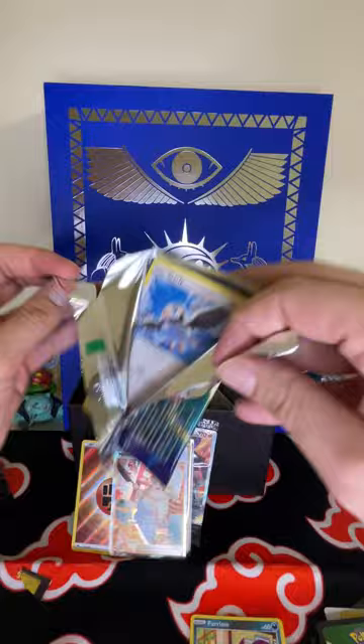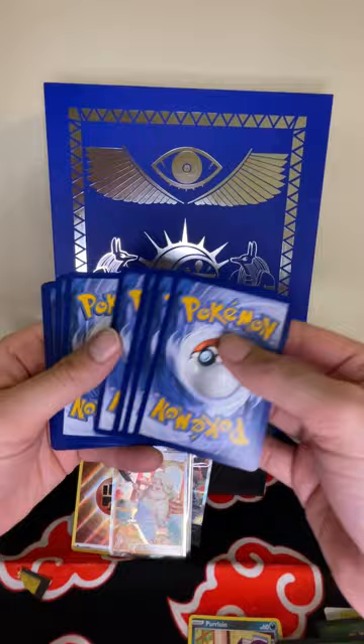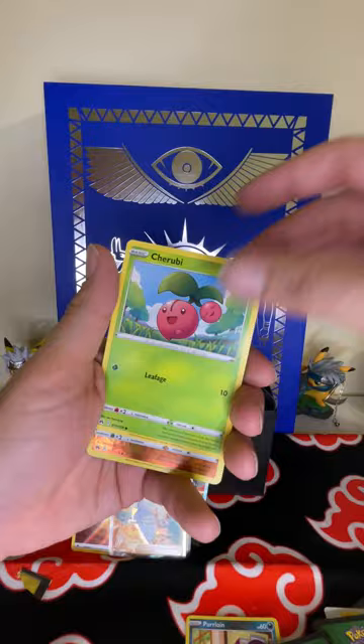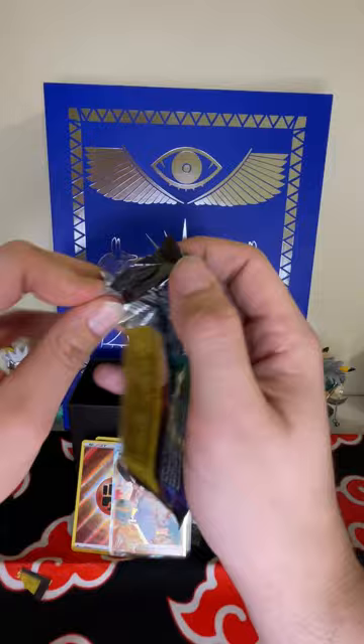Halfway point — pack number five. Psychic, water, Metang, Energy Switch, Croagunk, Staravia, Scyther, Poké Ball, Yungoos, Cherubi, Solrock, and Snorlax.